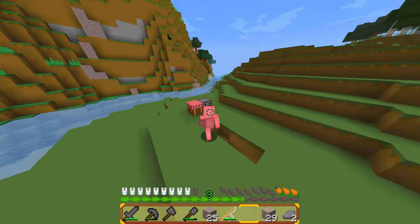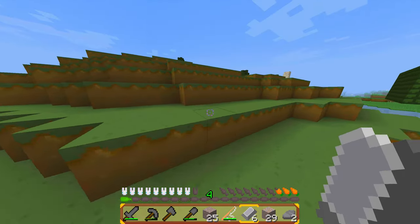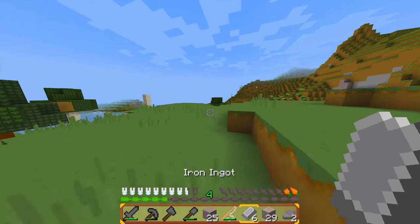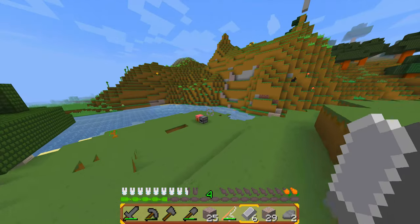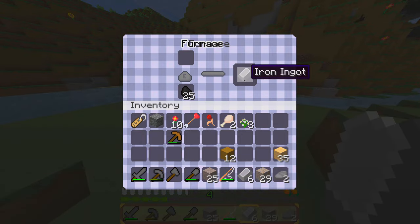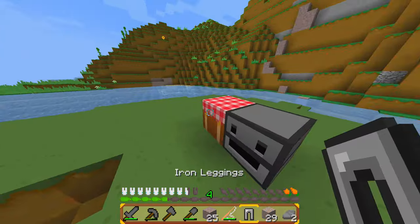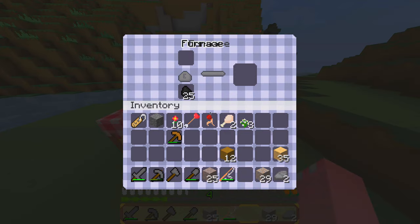I should probably look for some food. With this six iron, I have no clue what I'm gonna do with it. I can make an iron pickaxe, or an iron sword, or iron armor, but I never wear armor. I don't have enough for a chest plate. Make pants, if I can actually Minecraft correctly. Why didn't I just make a pickaxe? That would have been way more useful.